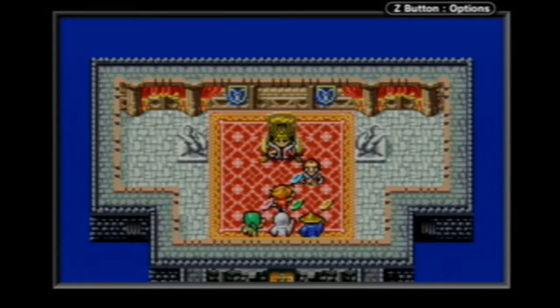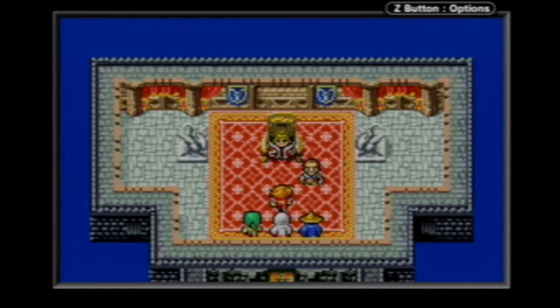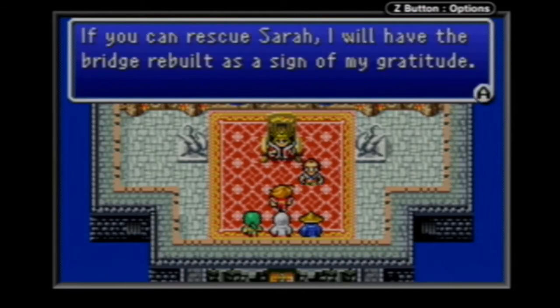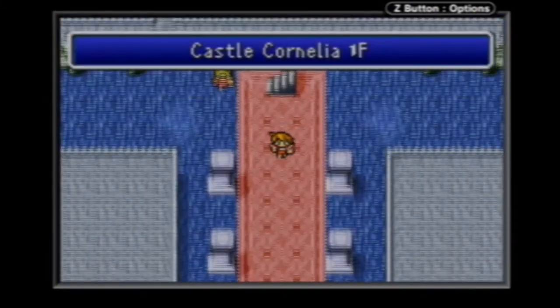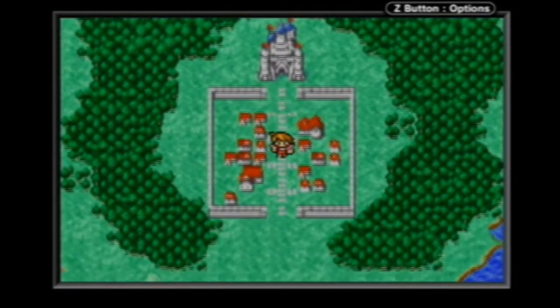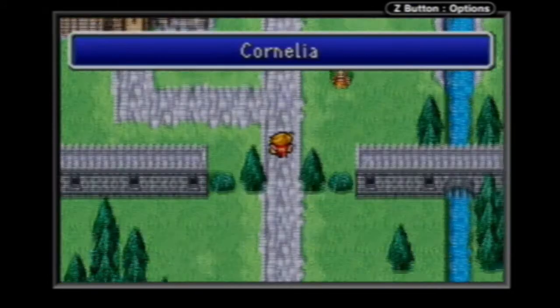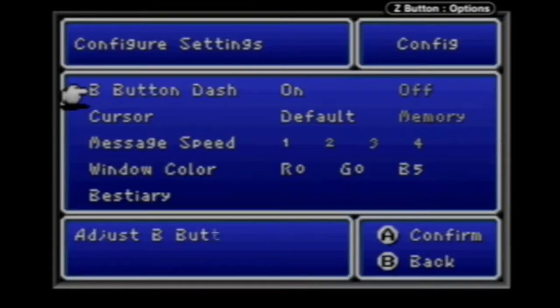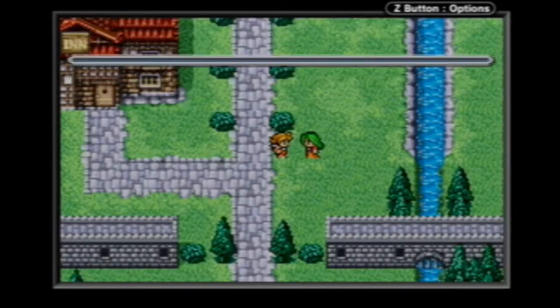I'm going to skip through this dialogue. Normally you can sit here and watch the words pop out slowly, or press the button to have it all come out at once. What the king is telling me is that his daughter Sarah has been kidnapped by a traitor named Garland — one of the king's knights who took her out to an old castle. Under configuration you can change the message speed. Lower numbers mean faster display — if I put it to one, people will talk instantly.